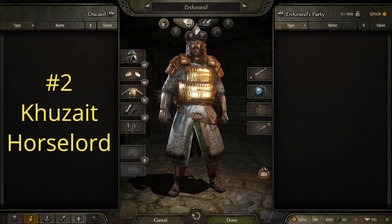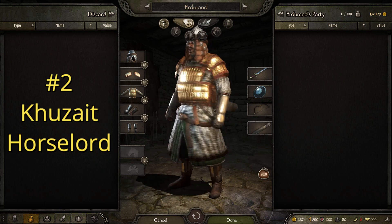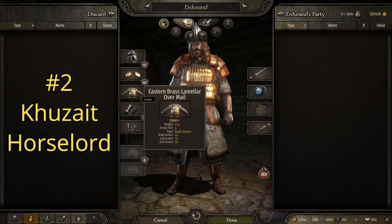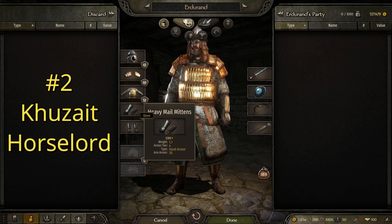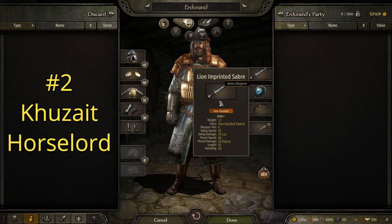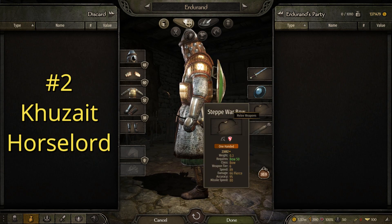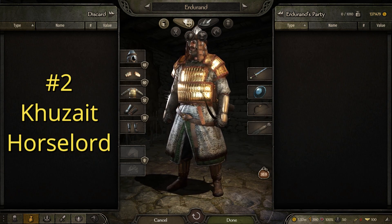For our fourth suit of armor, we have the Kuzait Horselord, and as you can see, it's starting to get pretty fancy. This suit is made up of the eastern noble helmet with fur, the brass lamellar shoulders, the eastern brass lamellar over mail, the heavy mail mittens, and the splint boots. We paired it with the lion-imprinted saber, which is a pretty cool weapon, the eastern cavalry shield same as before, and the steppe war bow with stacked bodkin arrows — because bows are important to these people.